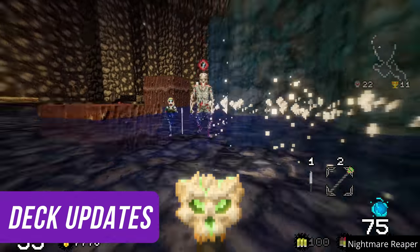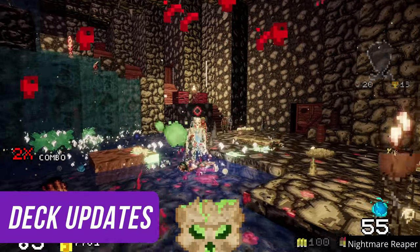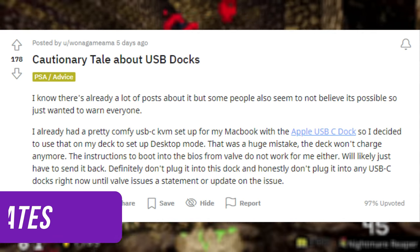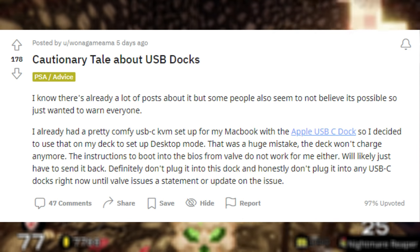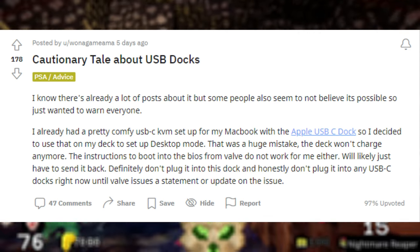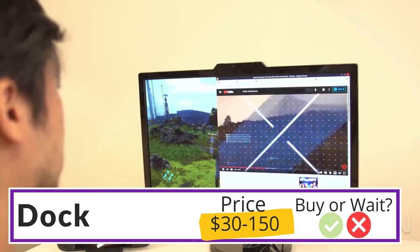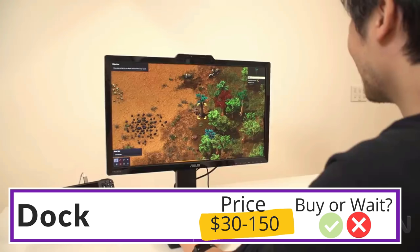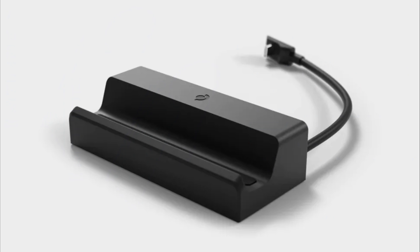Outside of sales and shipping, there are surprisingly a good number of Steam Deck related updates this week. You should be aware that some people are having issues with USB docks that are effectively bricking their Steam Deck — after plugging in the dock, the deck no longer holds a charge. Back in my accessories buying guide I suggested it would be safer to wait before buying a dock, and that still looks to be the case unfortunately. I have been using the Anchor dock I recommended and have had no issues so far, but if possible I'd suggest waiting for an official dock.